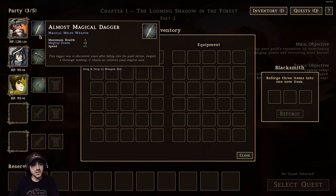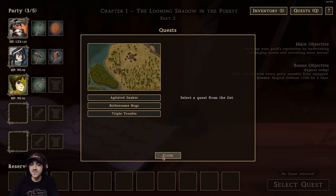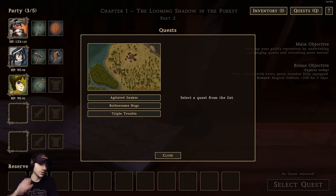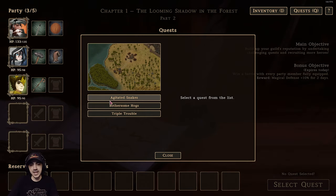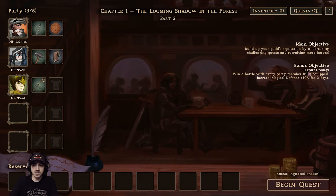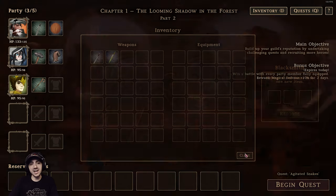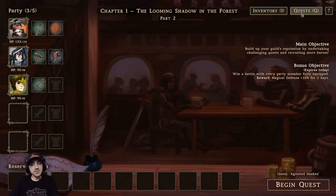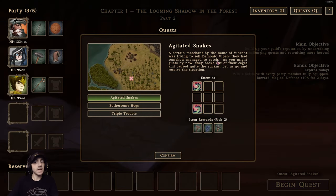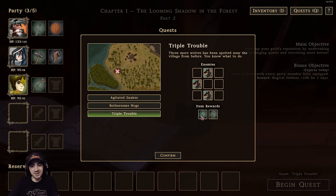We'll go to quest. One thing you'll notice is Americus's HP is not maxed — 133 out of 135 — and Velia is 95 out of 98. You can increase their HP by letting them rest. We're going to have more than five characters available so you can rotate them. Now we have three quests to choose from, and on the right side there's a bonus objective that expires today: win a battle with every party member fully equipped. I can't pull that off because one character is missing an armor slot, but it'll expire and other ones will come up — bonus objectives roll randomly on requirements and buffs. I love that type of randomized element in roguelite games.